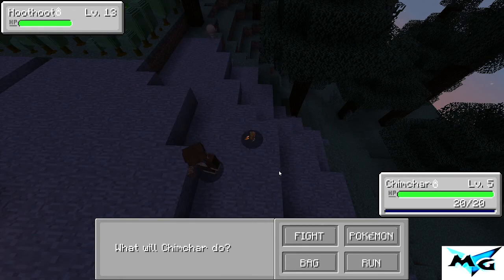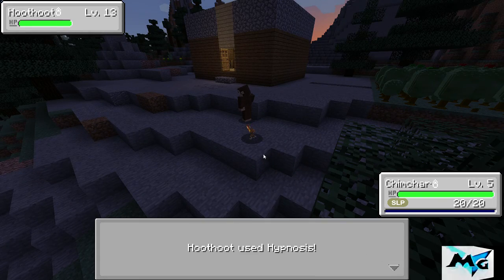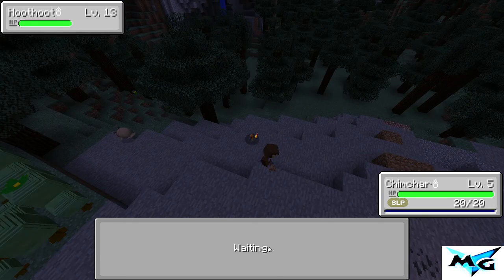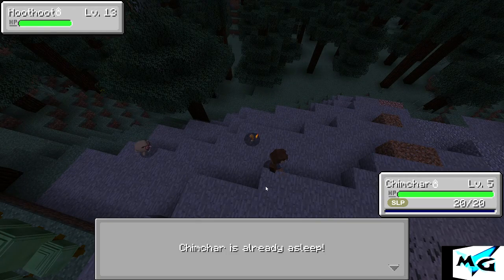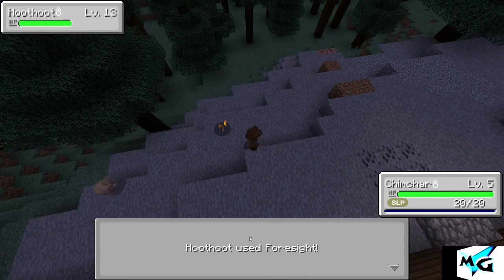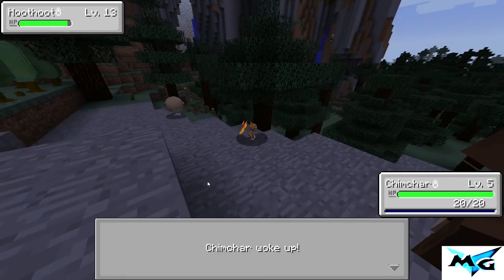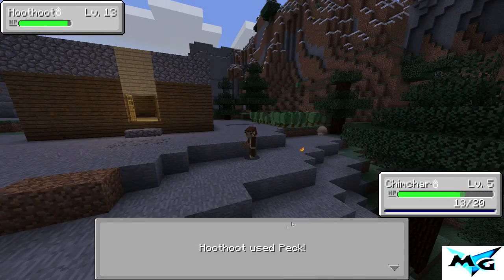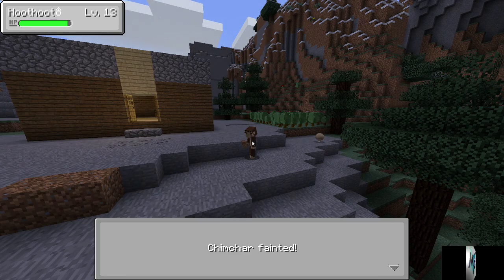I didn't want to fight you but okay, we're gonna fight him — it's gonna be our first fight. Use leer. Chimchar has fallen? No! Okay, we don't have a lot of moves. Attack — come on! Chimchar is already asleep, what? Keep going — attack, come on! Oh my god, he took us out with one kill. Okay, we failed.